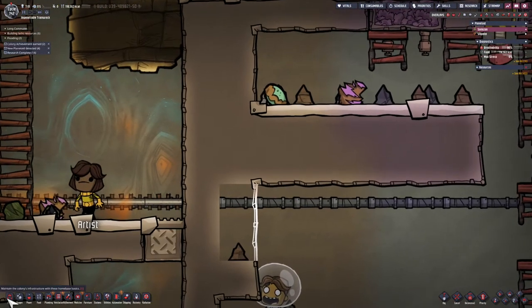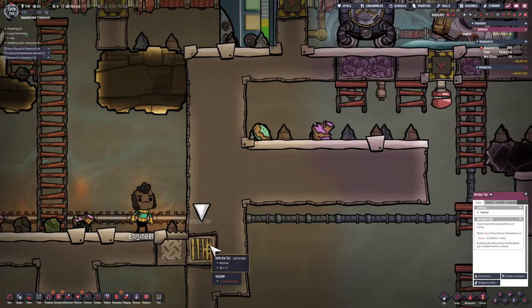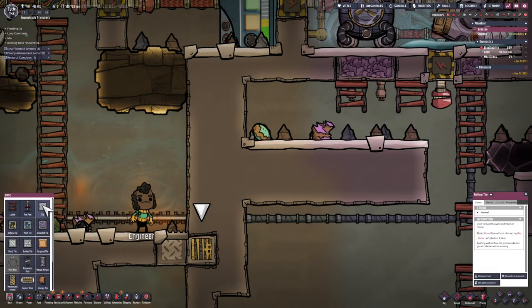Now that I've got a tile there, I want to build an air flow tile at this location. Just a quick note that this air flow tile is in a vacuum — I want to make sure I maintain that vacuum. So now I want to destroy this tile and have water there, and that's going to allow my dupes to access that, but in such a way that I don't destroy the vacuum that's right here.